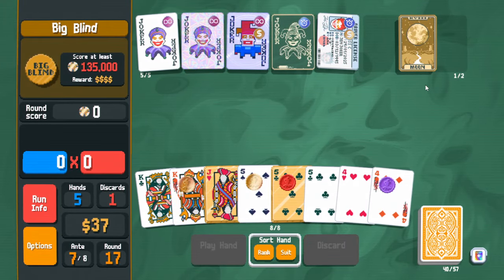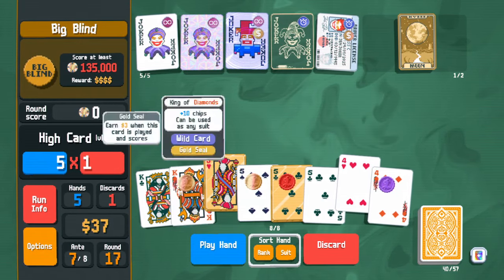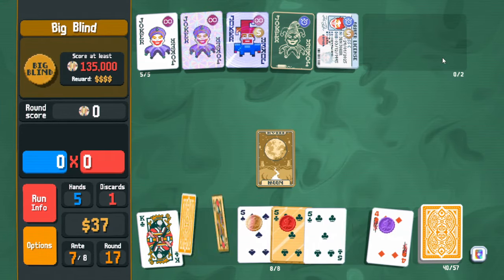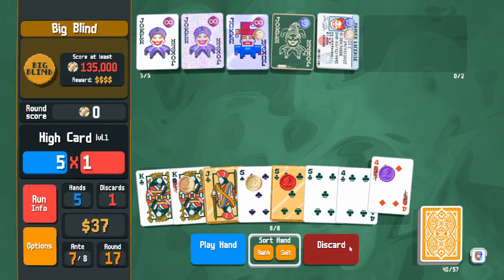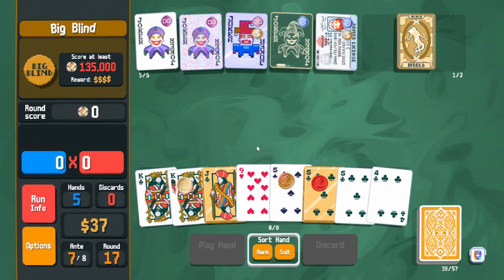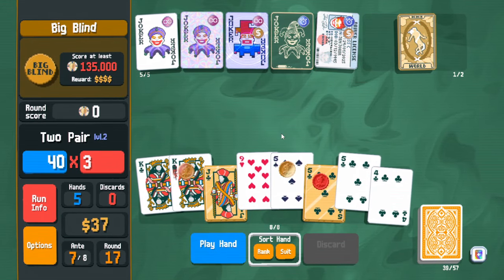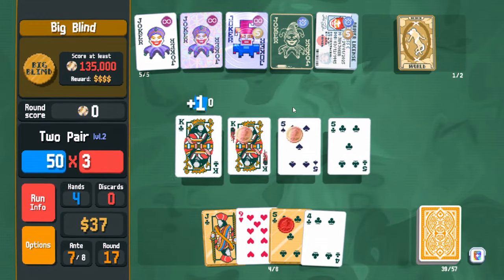Moon card — oh wow, there's a lot of good stuff here. Because of Blackboard though, I want to very specifically switch out certain cards to be black suits. I want to play king-king-five-five just in case the card I get is red. That didn't seem to matter, but we played this. We don't need the times-three yet so I'll just play this for now and keep scaling Square Joker.